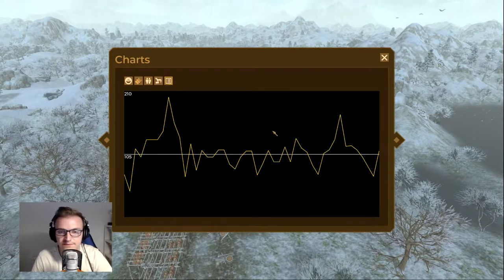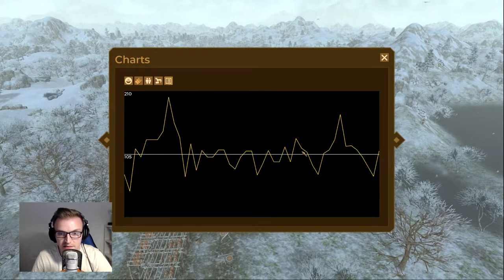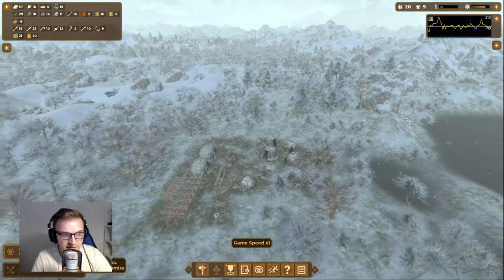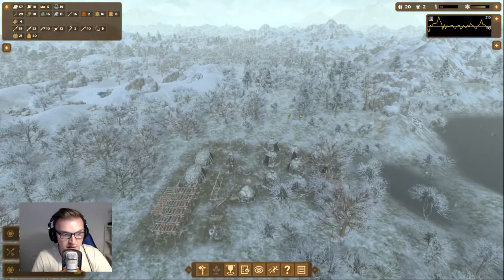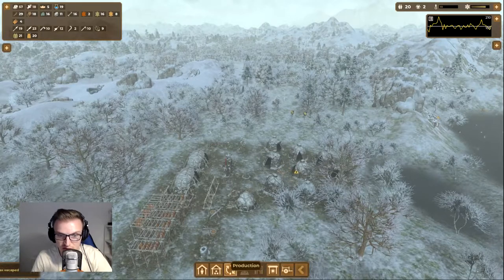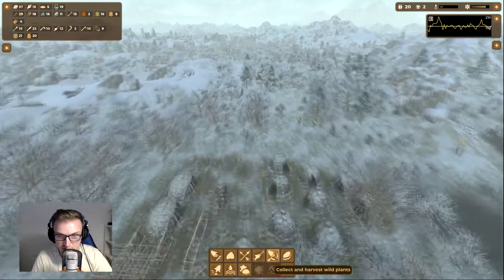I accidentally hit number five — it's showing me graphs for straw and population. Population looks pretty good. Workload is at 105 — I'm not sure what that means exactly. I think zero to 210 is the range, so we're about half efficient, half occupied. We're getting good knowledge now so we can move on — going for pulse processing. That allows you to harvest wild pulses and cook them.